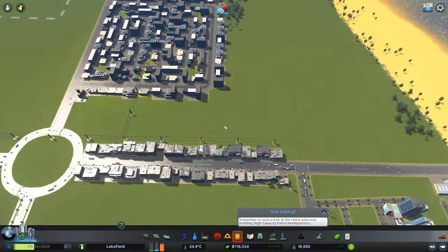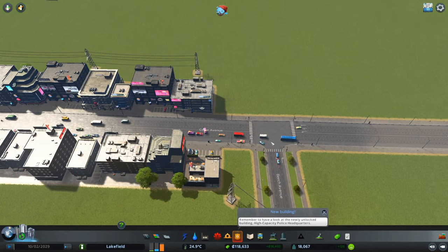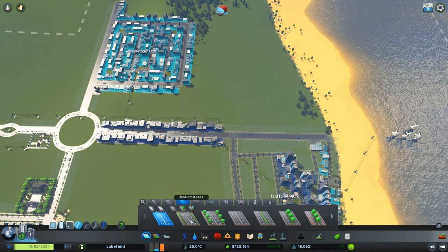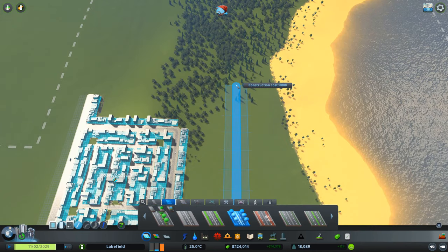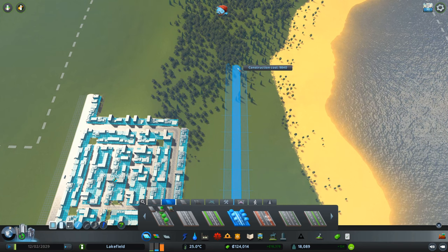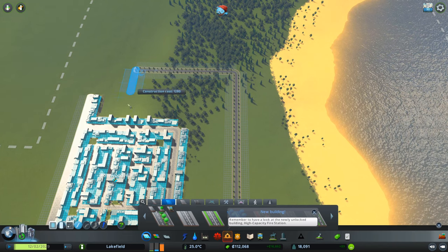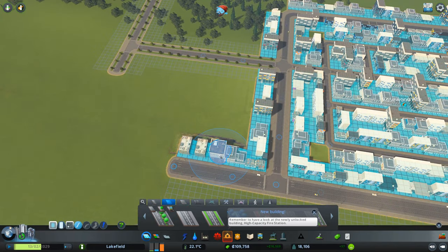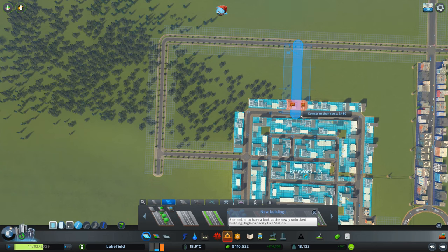It looks like we're going to need more office buildings. Since we already have an intersection here that's causing a traffic stop, we may as well turn that into a four-way since it's not doing anything to help. The traffic lights are up regardless, so that's why I'm doing this little four-way road here. And then this one here, we may as well build that there — that's a six-way to a four-way. I've done this correctly.